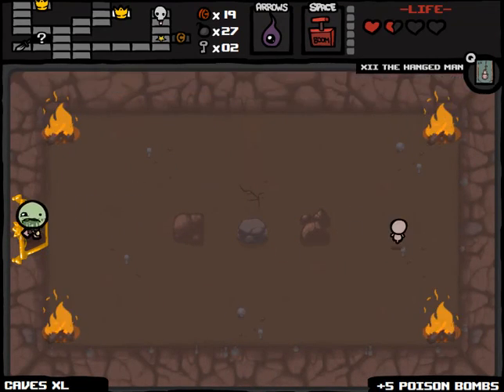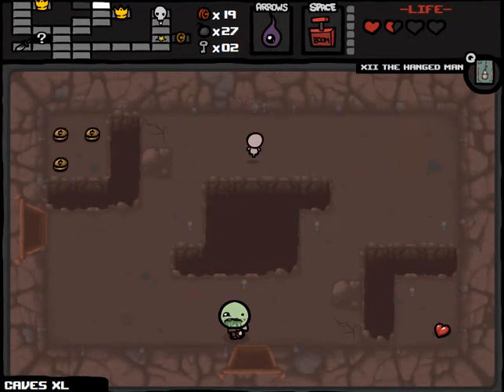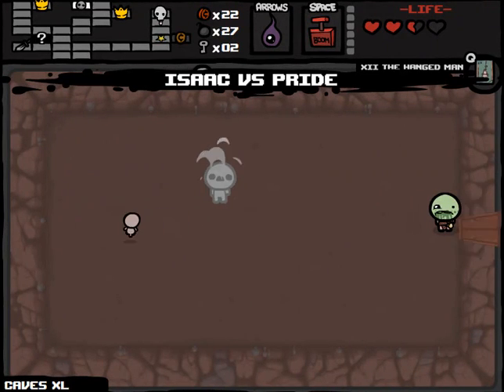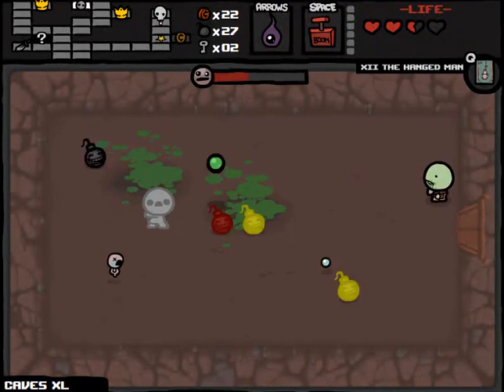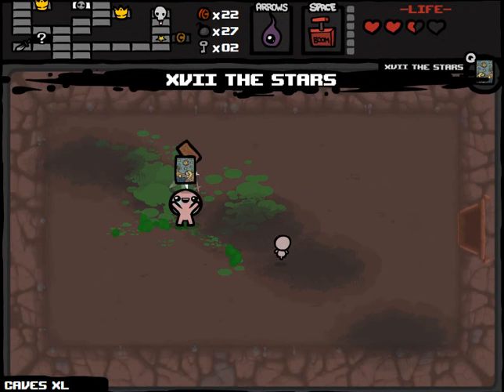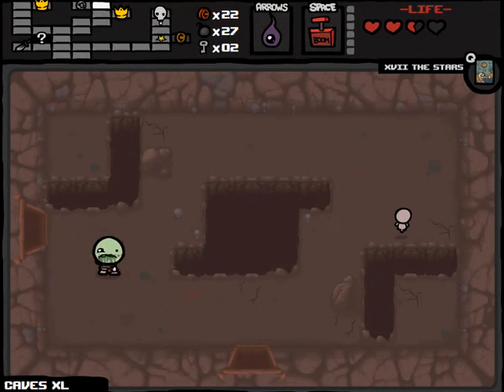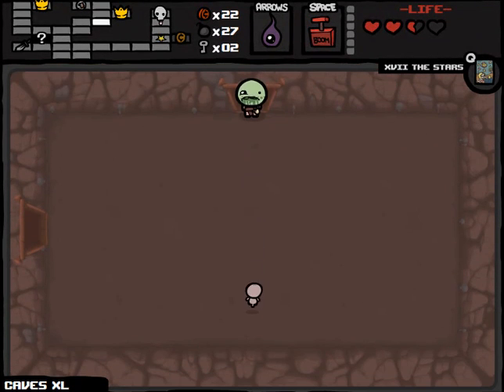We do get another bomb modifier - we already kind of have unlimited poison homing bombs, so picking up homing bombs that are now poison passively is kind of a little interesting. I don't know how this is going to affect the amount of damage that we do. I'm glad to be fighting Pride. Basically a free tarot card for us that could be remarkable. Star's card takes us immediately to the secret room - I think it's more important than the Hanged Man, considering that we have the ladder.